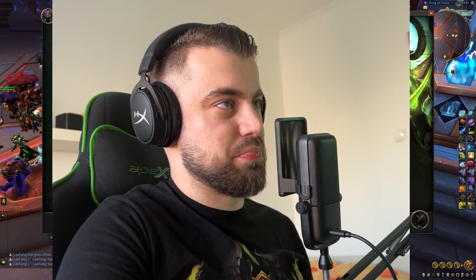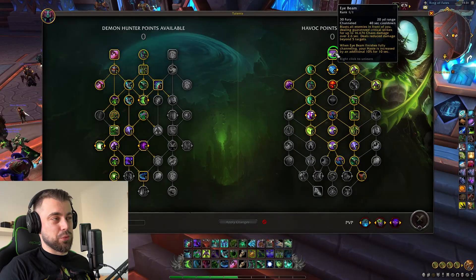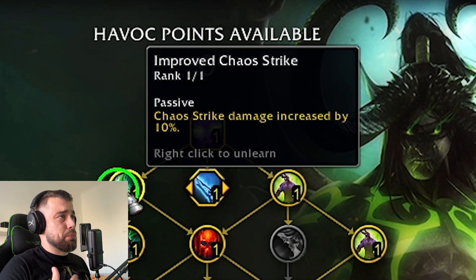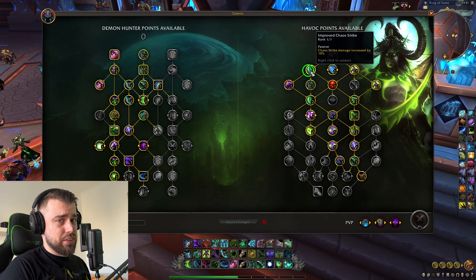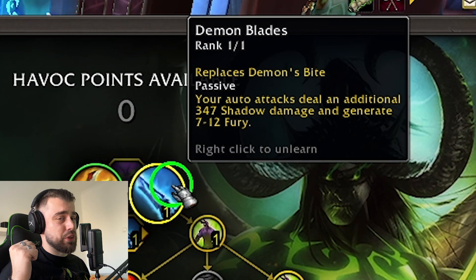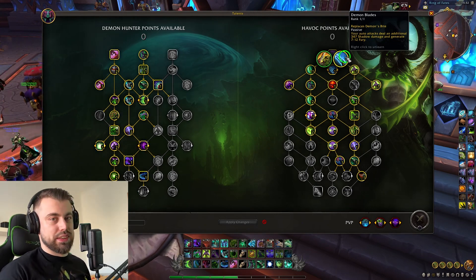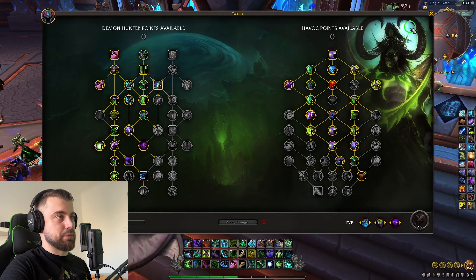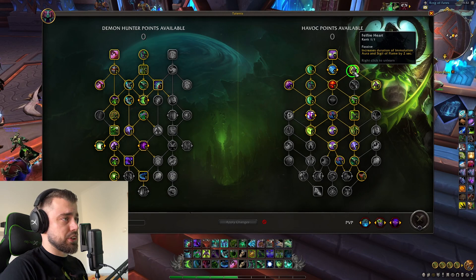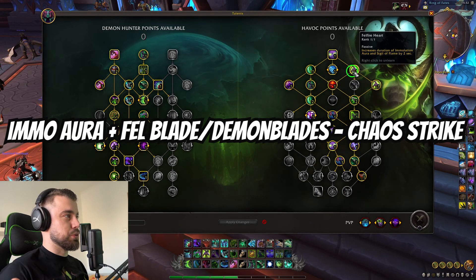Now for the Havoc points. First is Eye Beam - the best ability we can have on Havoc, in my opinion. It helps with Collective Anguish, helps with Demonic, it's a great ranged channelable ability, and of course you get those Illidan daddy vibes. Improved Chaos Strike because it's our main damage dealer and we spam it every time we have Fury, so it makes sense to increase its damage by 10%. Demon Blades because you deal additional Shadow Damage with Auto Attacks and you generate Fury. Fel Blade and Demon Blades work together and it still does. Fel Fire Heart increases the duration of Immolation Aura and Sigil of Flame by 2 seconds. We pop Immolation Aura at the start of the fight, gap close with Fel Blade, and Demon Blades will do its job. And don't forget to Throw Glaive because you have Master of the Glaive and you can slow your targets.